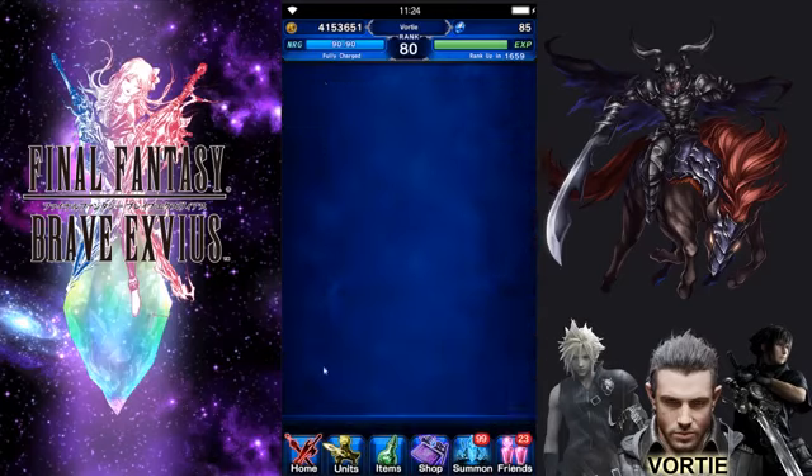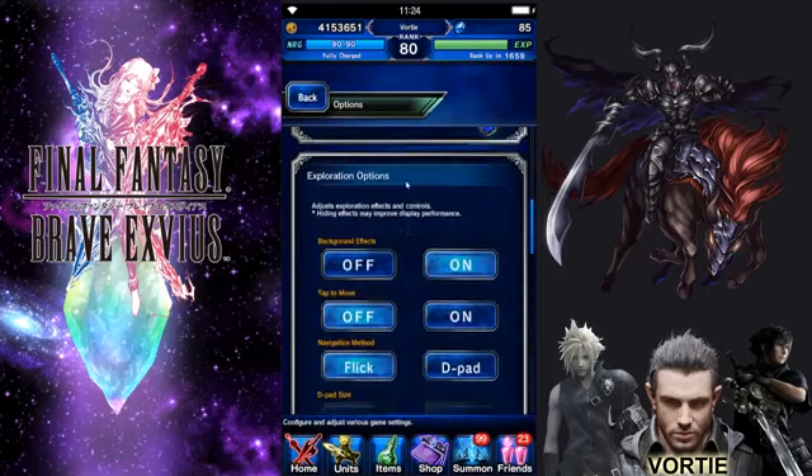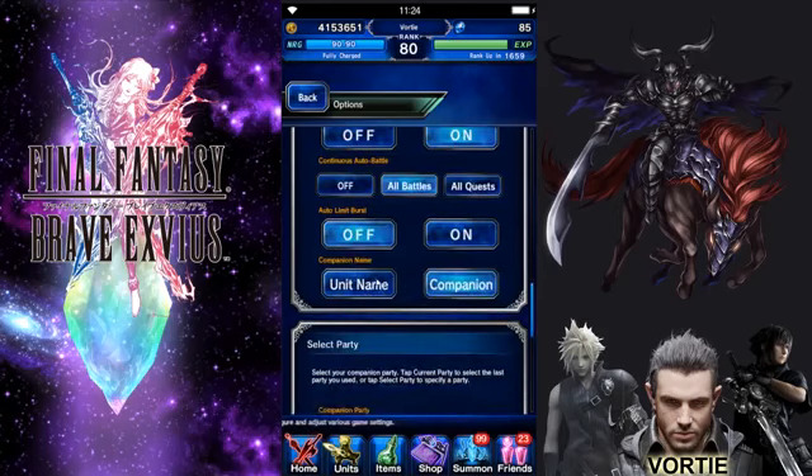Now let's jump into the new options. Go to Menu, then Options. We have: Google Play, Exploration, Battle Effects, Continuous Battle, and Continuous Auto Battle. You can set it to all battles or all quests, which means when you start a quest your characters will automatically start attacking. You can also set Auto Limit Press, and Companion Unit Name — which lets you choose whether it shows the companion's name or their unit name when in your group.